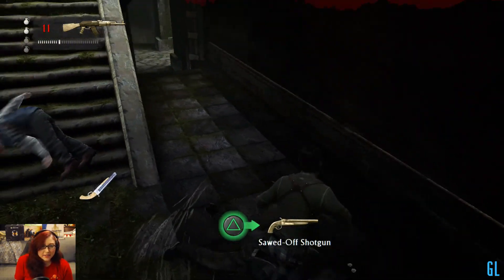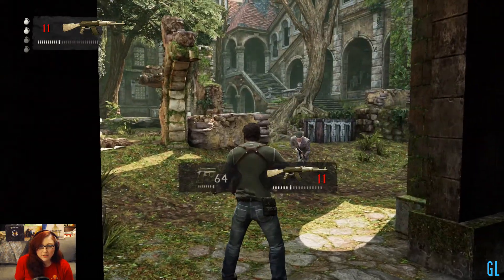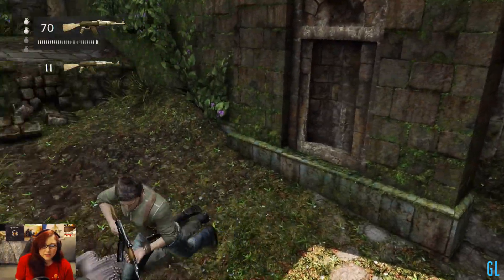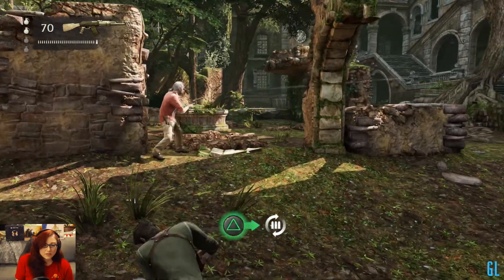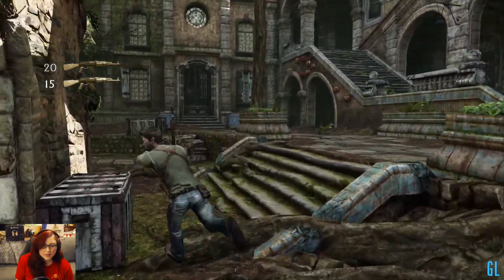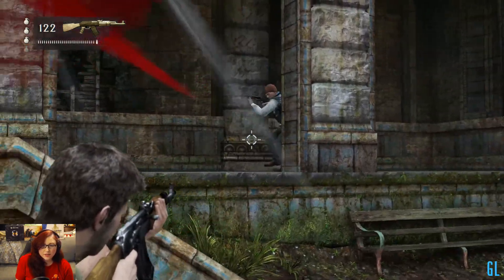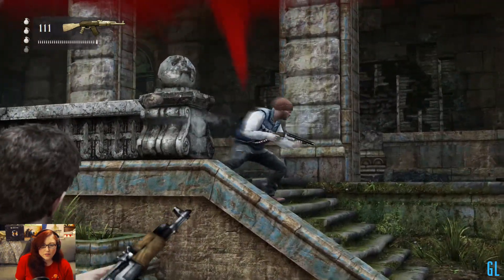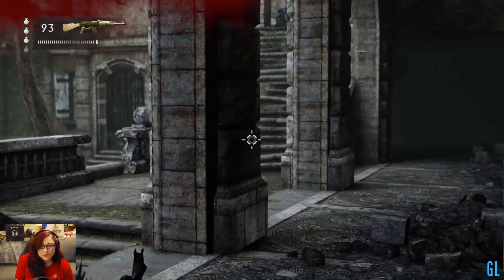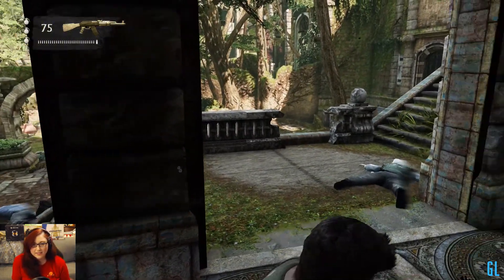Is there another way down here? Oh, I guess there is. Convenient. That's not convenient, though. Bam! Hey, I found Sully. Is there somebody else? There they are. I think that guy thought I didn't see him. He was wrong.